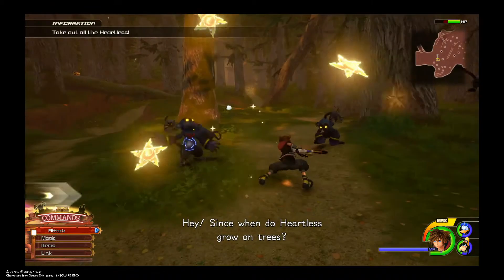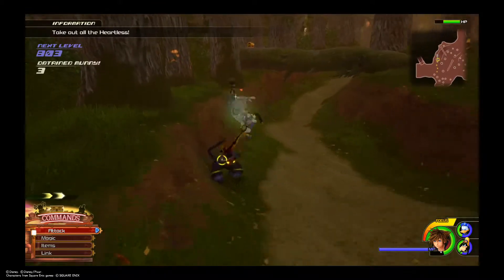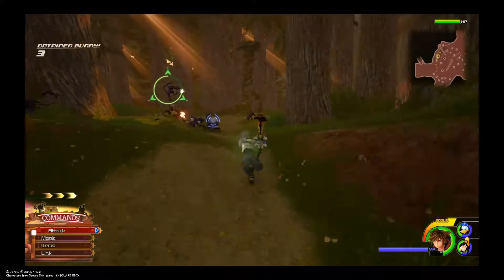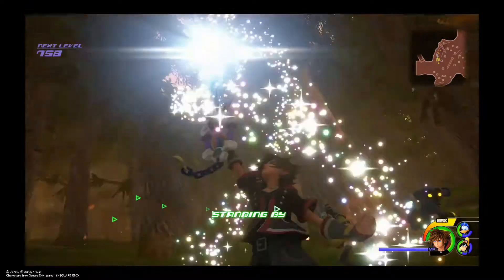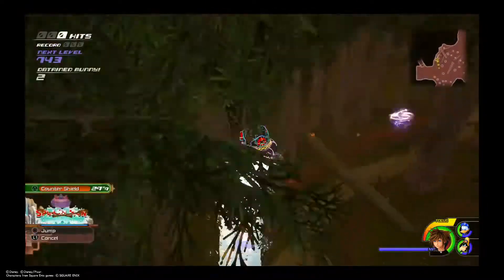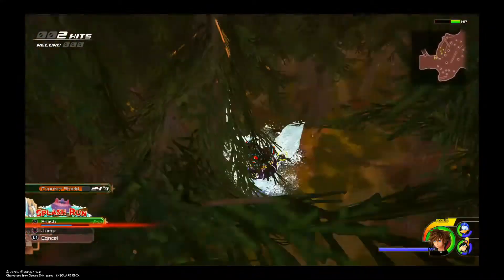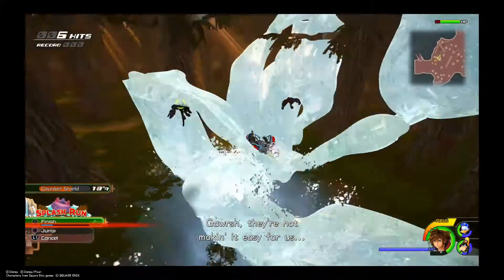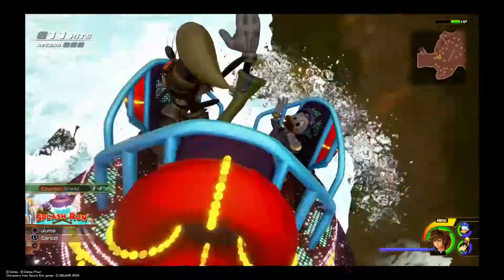Remy from Ratatouille is in trouble — we've got to save him from Heartless monkeys. Get out of here, monkey! Yeah, that's a line from a movie, but still we've got to kill these evil monkeys. We got a new ride — it looks like Splash Run. You just keep on jumping and make waves. It doesn't look like much now, but when you hit the finish button you'll see. We're going to hit the finish button and ride our way to the top.